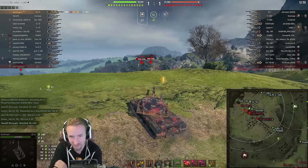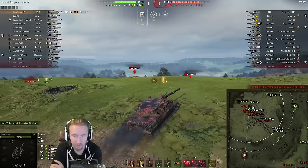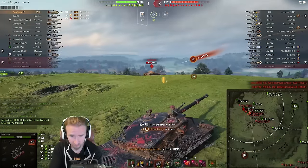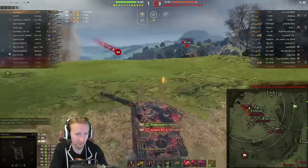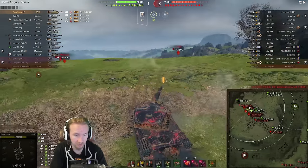He decided to shoot the middle one out of the options to the left and the right. That's why the BZ-75 is just so brutal on a ridgeline — because you're never truly safe. Everyone can manage to penetrate the top portions of the vehicle, and you don't have 10 degrees of gun depression to make yourself super flexible.